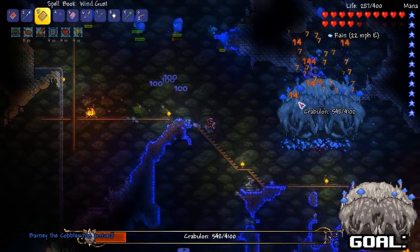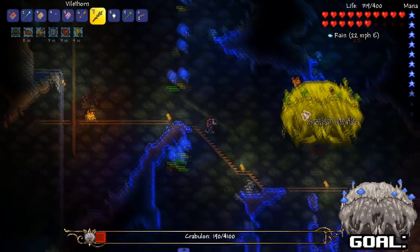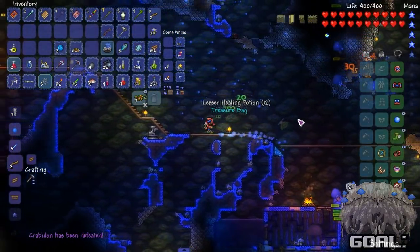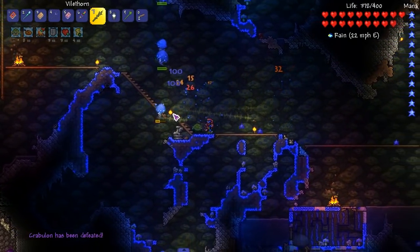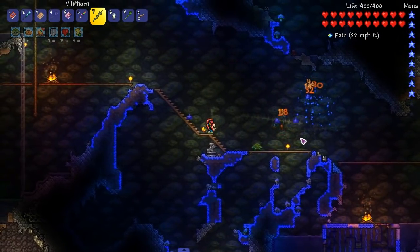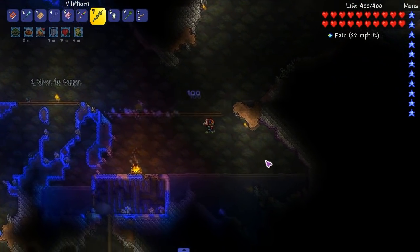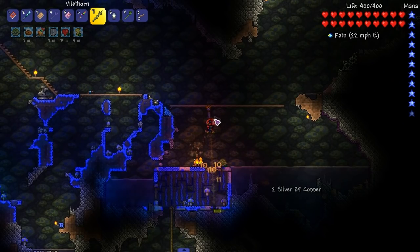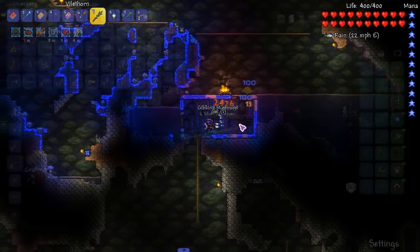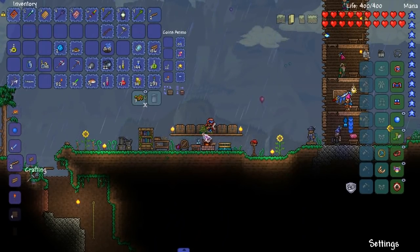There we go - just replenished all our mana. I said I wasn't using it but it's so tempting. It's such a fun staff to use and I'm playing as David - why would I not be using that staff like 90% of the time? We'll use this stuff. Why is there a ruby up there? Rubies just spawning out of his head - I'll take it. Three of them! I'll use this staff more just to apply that debuff. Let us see the loot!